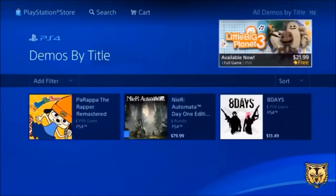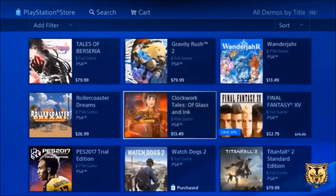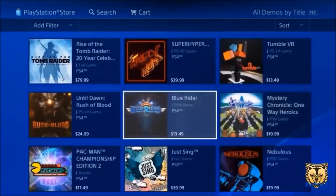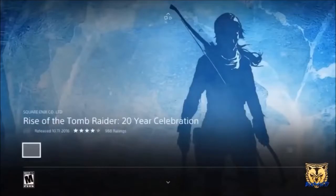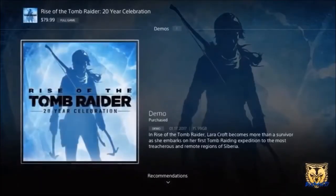After you have selected the game that you want to get — in this video I want to get Rise of the Tomb Raider — click on the game and scroll to the bottom to find the small sections, and wait until you see the demo. Now click on the demo.